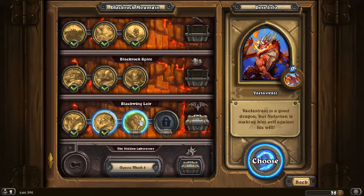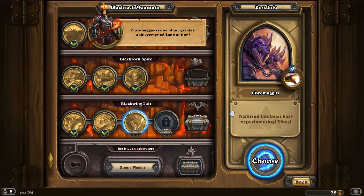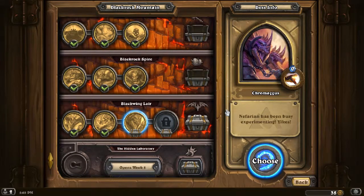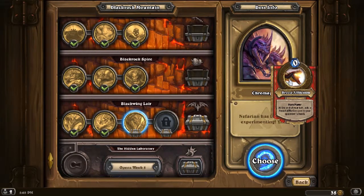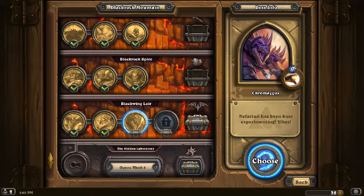All right, Chromagus. Nefarian can't be next then. Chromagus is one of my greatest achievements. Look at him! Nefarian has been busy experimenting, yikes. Two-headed dragon on four legs. Well, most dragons are on four legs, but Chromagus is wingless.